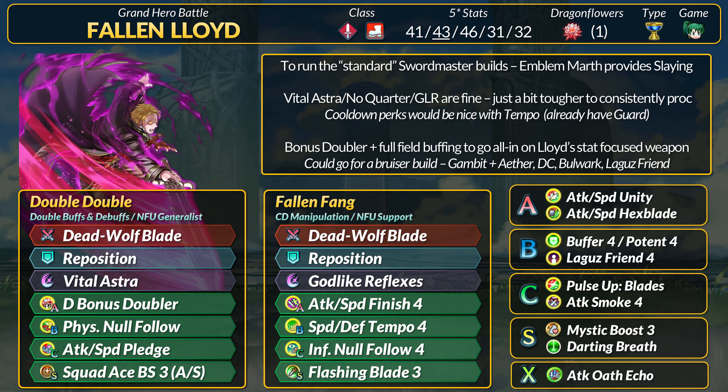For premium builds, Lloyd will need to deal with the lack of slaying that most fighter units will have. Now if you have Emblem Marth, you can solve that problem. We have a lot of standard Swordmaster speedy infantry builds with slaying: Vital Astra plus Times Pulse, Galeforce Reflexes with Buffer. You could charge No Quarter in one action if you've got a cooldown perk. Without Marth, all of these specials work fine, just less consistent. Vital Astra is probably the easiest to work with since you can potentially still proc it with Pledge or a Bread Stake Sacred Seal. Lloyd can further play into a stat-focused weapon by running Bonus Doubler — it's a risk, but enemies can neutralize debuffs as well. When they do not, that's when things can get out of hand. We can double debuffs on the foe and double field buffs on Lloyd. Pledge or Oath 4 are great for self-buffing. You could also run Distant Bonus Doubler as an A skill, otherwise any DC A skill plus Bonus W-C will work too.